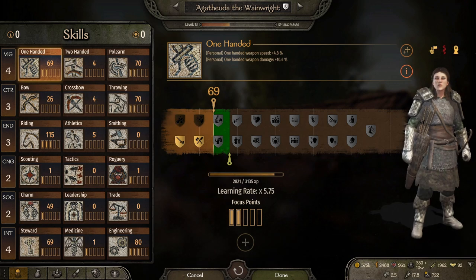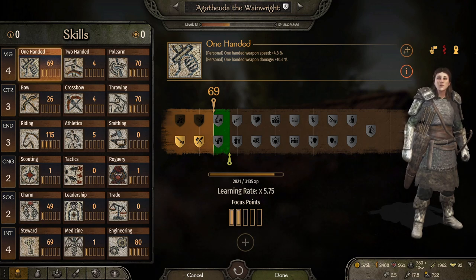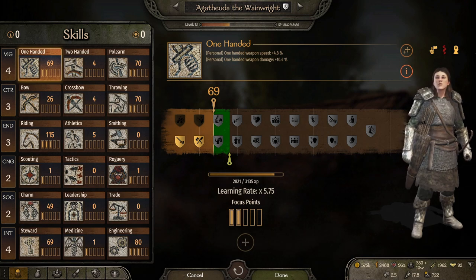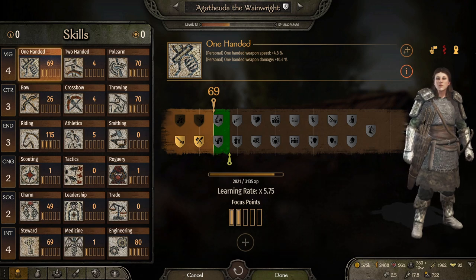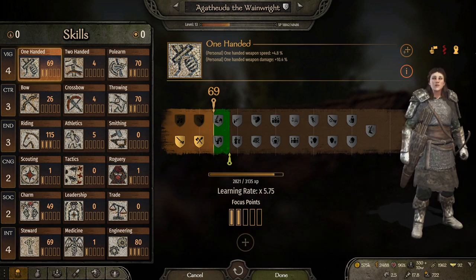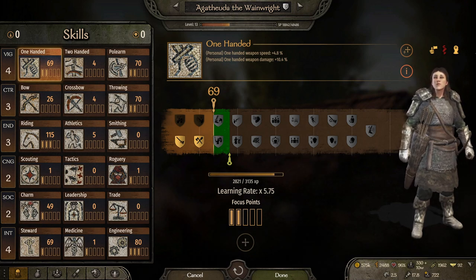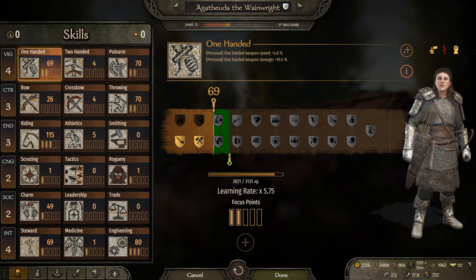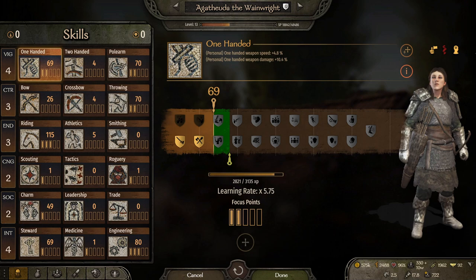There are different reasons why you get a companion. You could just have them in your army, where some skills aren't needed. You might want them to roam around your kingdom taking care of looters, or you might want to propel them to their own clan. So in each situation, skills come into play differently. That is why this list is going to be very subjective, because there are different roles you might want to put these companions in.